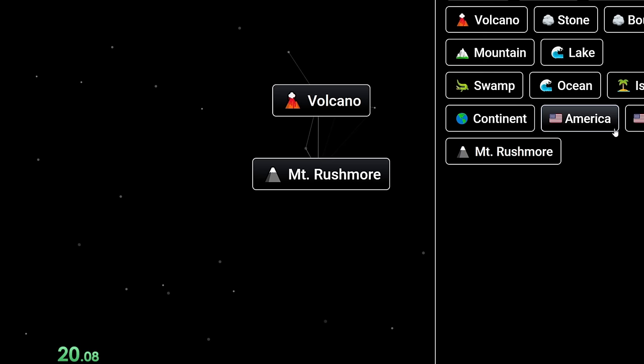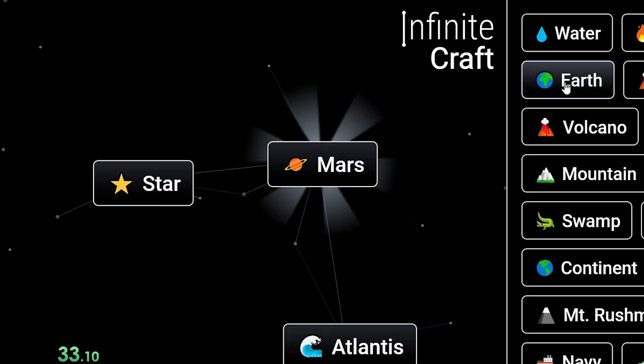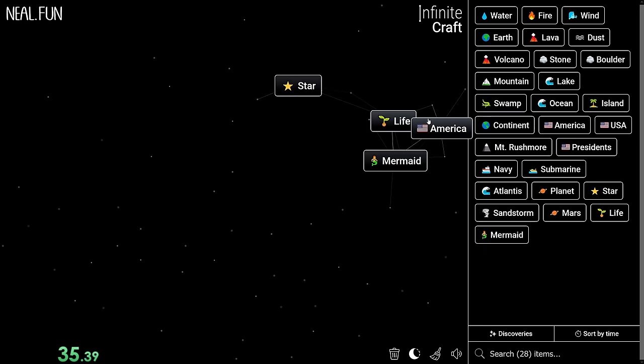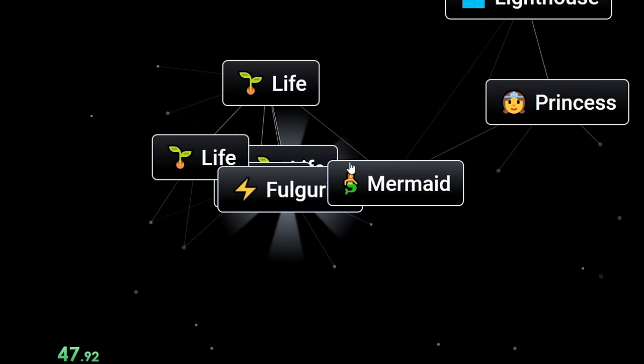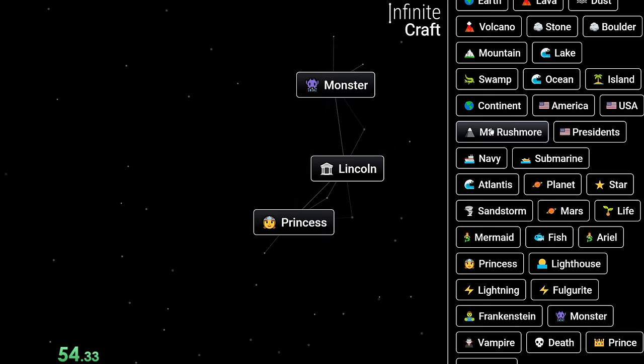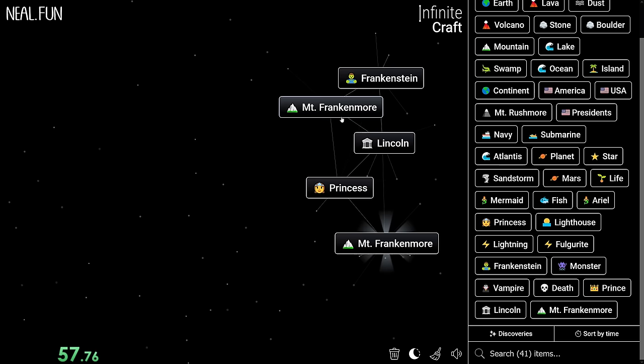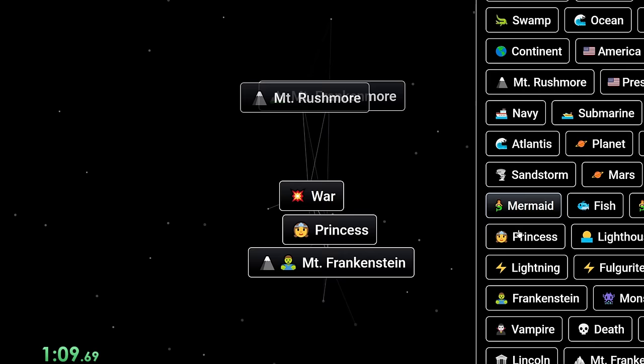All right, so we'll start another run. We learned from our last run that we can make Mount Rushmore pretty quickly. What's good about Mount Rushmore is it is a two-part word again. We have life but we're kind of getting stuck into water items a bit. There we go — we got Lincoln, which Lincoln is really good. And Mount Frankenmore, which is really good. We'll go ahead and combine Mount Frankmore with a bunch of stuff and we'll definitely get something new, something a little wild.